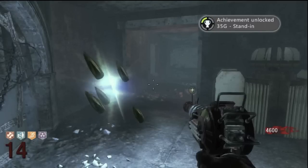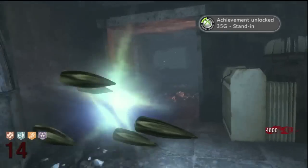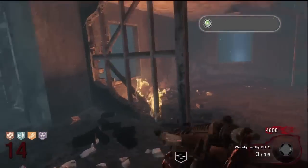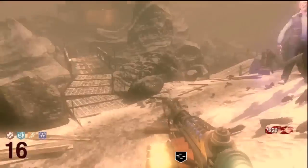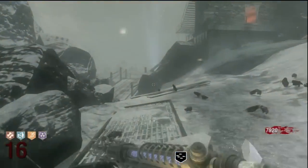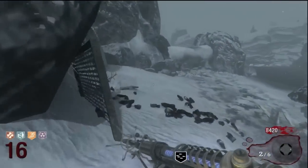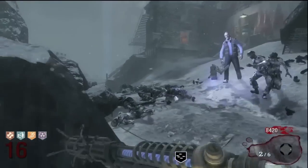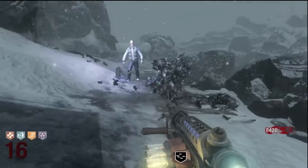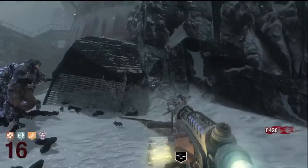There's the achievement unlocked right there. The Wonder Waffle was a gun from the World at War series of zombies — I never got it back then, I sucked. But as you can see, there is the Wonder Waffle and you get all the ammo. It's three in the chamber and 15 in the clip. Once you're out of ammo, you're out of ammo and then you get your regular weapons back. When you shoot a zombie, you get collateral damage, and I'll show you that as the finale right here.